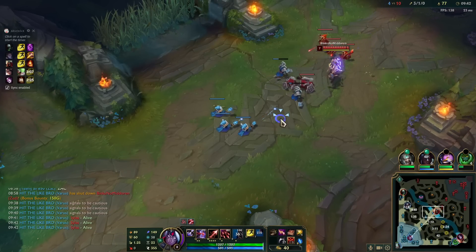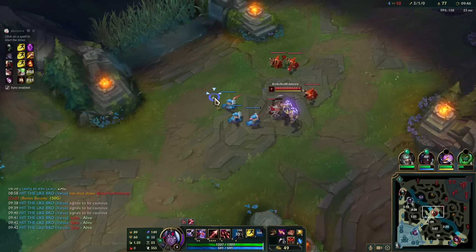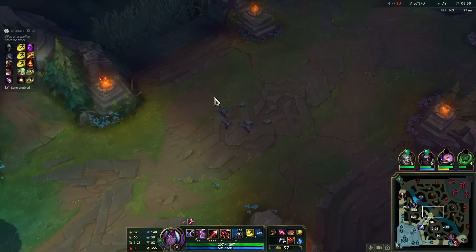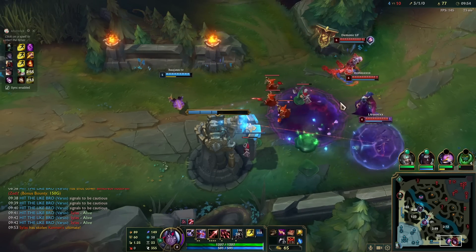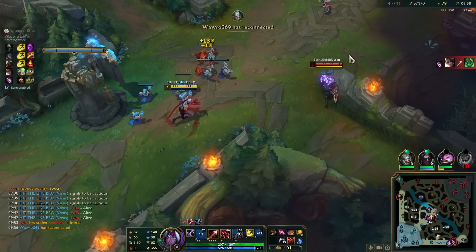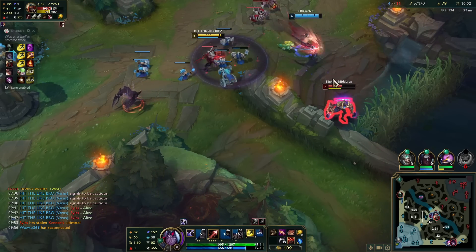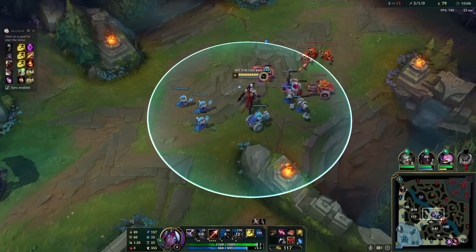Silas is rotating both lanes, so watch out. Don't tell me they are getting dove. Zac is dead. If only I had my Q — why am I wasting it like this? I'm not sure.